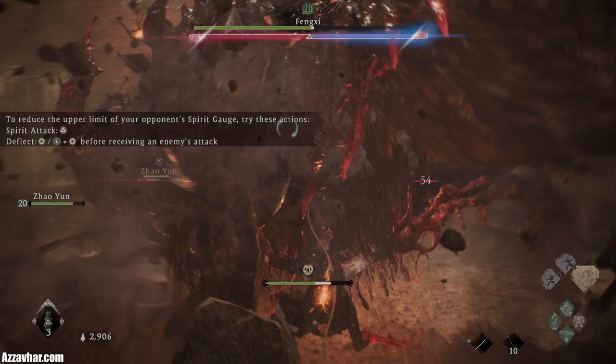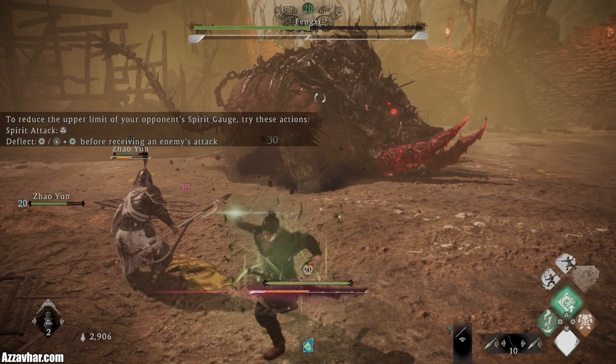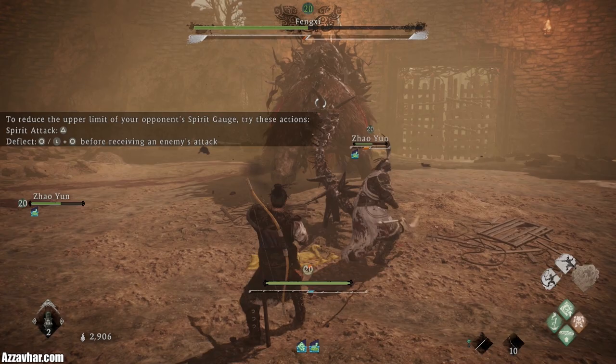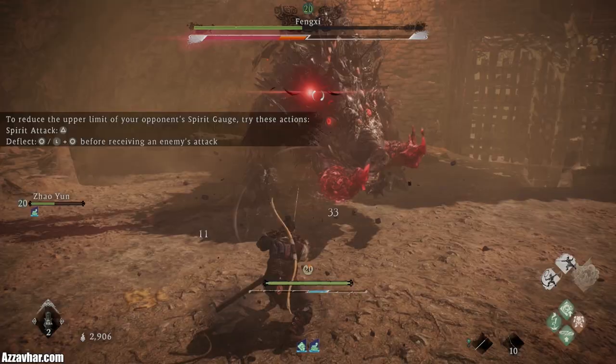We want to be looking to deflect the enemy's critical attacks as well if possible — we'll rebuff. Those are the red attacks, so let's see if we can find any of those. It's gone for the charge — charge again. Don't forget you can hold down block and then deflect at the last second with those normal attacks.